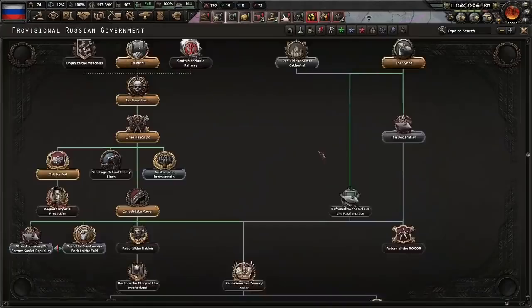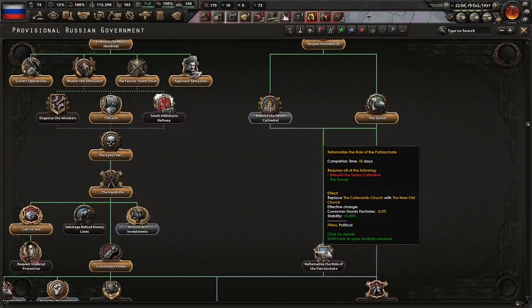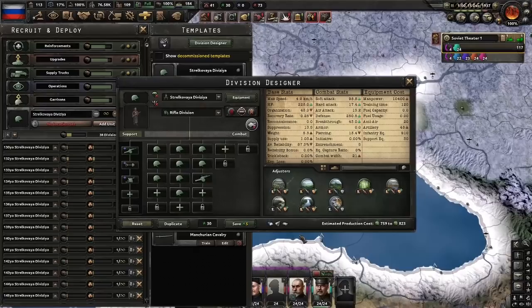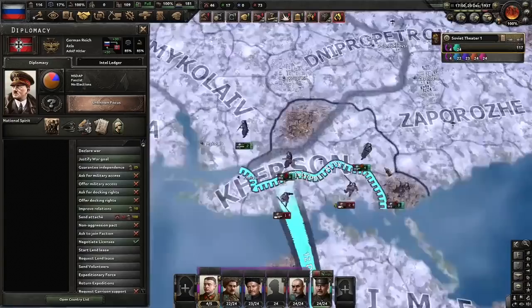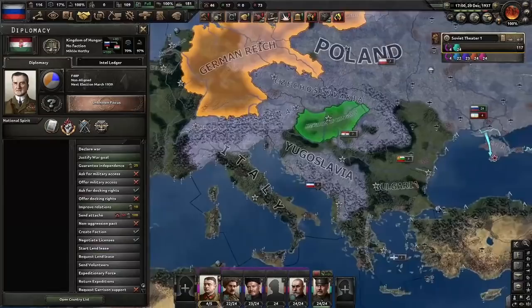We now need to do the rest of the focus — it's good that we did the rest of them earlier, so we only need to rebuild the Sable and formalize the role of the patriarch. Let's continue to edit our templates — we're going to add one infantry and one artillery; this is going to be our main division today, and to finish: cavalry recon, why not. We're not going to dismantle the Zemsky Sobor. The main benefit of doing so is only Siberian lessons, which is nice but nah. Romanov reconstruction.